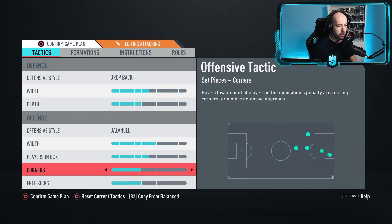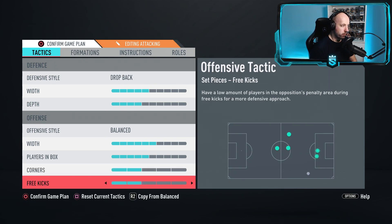Corners and free kicks I always use two and two. You don't want to get caught on the break from a corner or free kick, as they're still pretty weak in-game. Play corners short nine times out of ten. Having two back leaves two to three players back to cover, and I can't remember the last time I got countered on a corner with this setup, yet I still create plenty of chances.